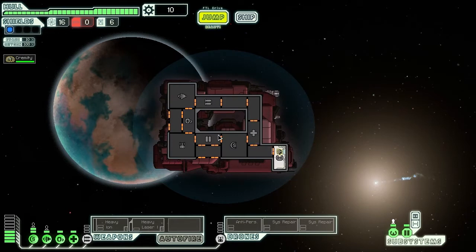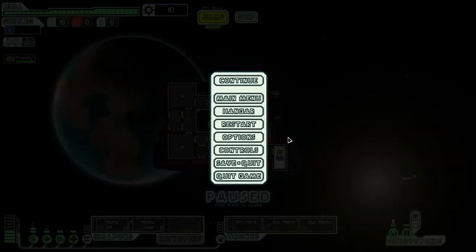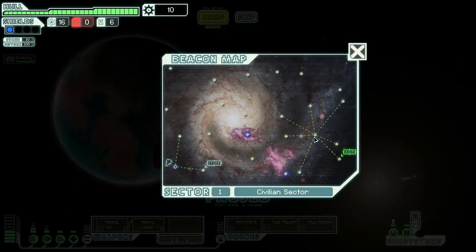The ship's sort of changed as well - the layout's gone, it's not white anymore, it's kind of a weird colour. I made it so - I don't know if I showed you this last time - but it's in the options menu. If you enable 'show beacon paths on hover', you can then see what leads to where instead of guessing. Like, can I make a jump from there to there? Yes you can. That sort of deal, which is pretty useful.